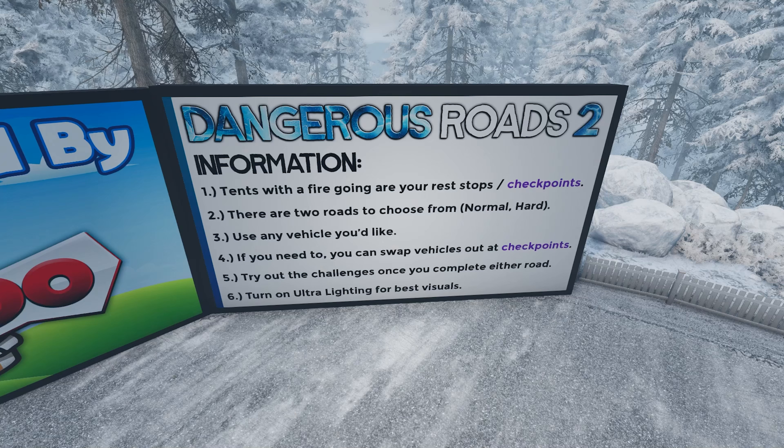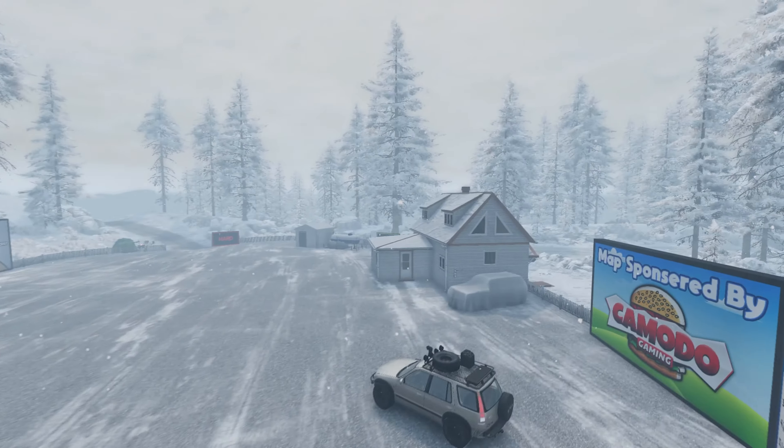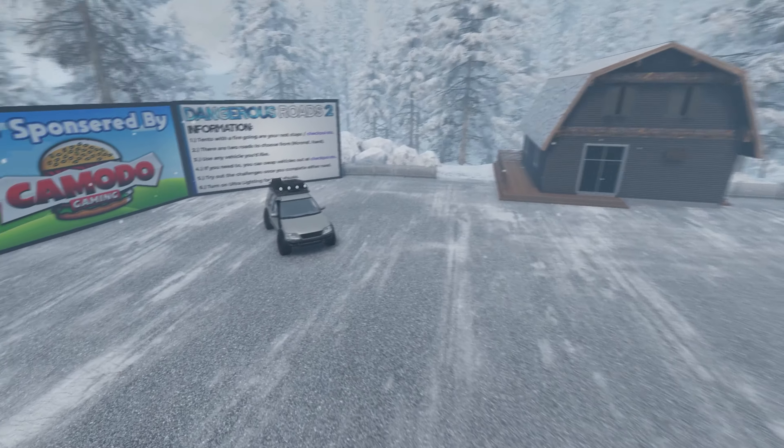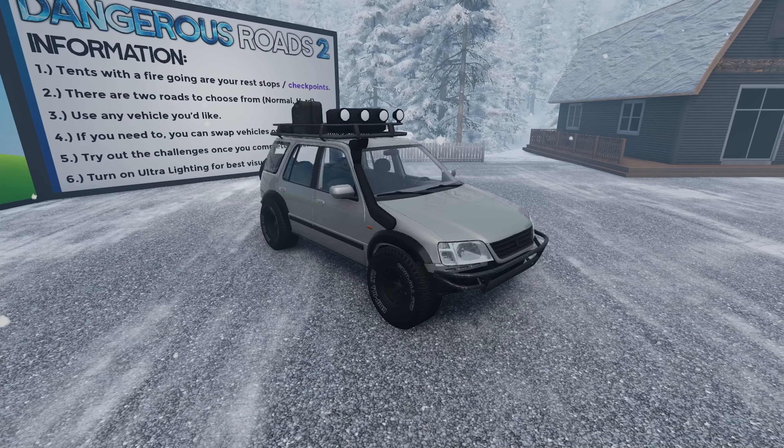Now like all of the best maps, this one seems to have some sort of challenge. I guess the clue's in the name — Dangerous Roads — you get from point A to point B. Spencer has left us some information: tents with a fire going are your rest stops slash checkpoints. There are two roads to choose from, normal or hard. Use any vehicle you'd like, and if you need to, you can swap vehicles out at checkpoints. Try out the challenges once you complete either road. Turn on ultralight for best visuals. There are actual challenges — but the challenge for us is probably just to complete the map, and I will be using the Abishu Prodigy mod — link in the description down below.